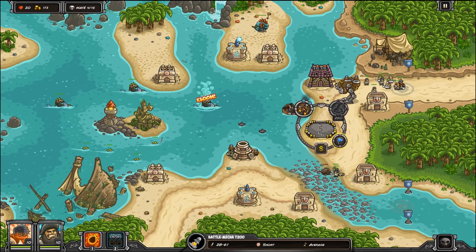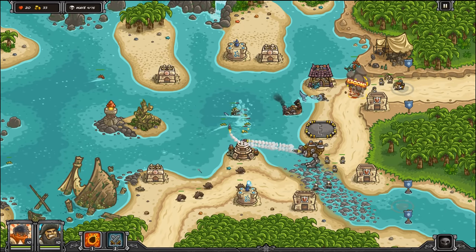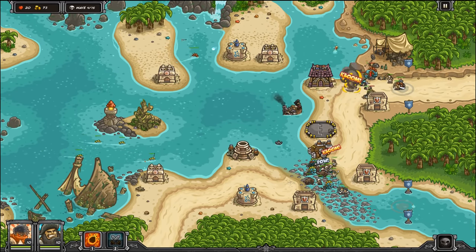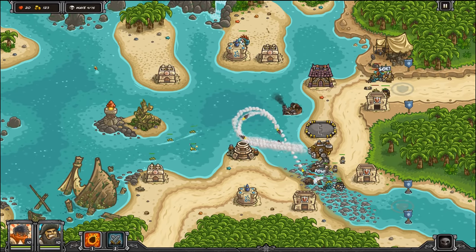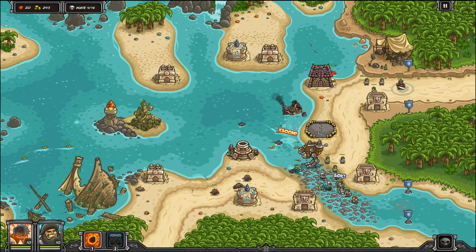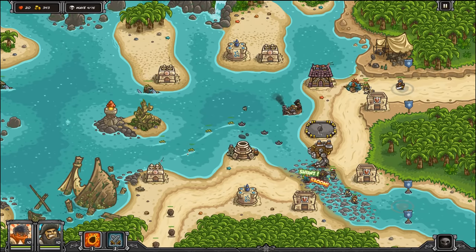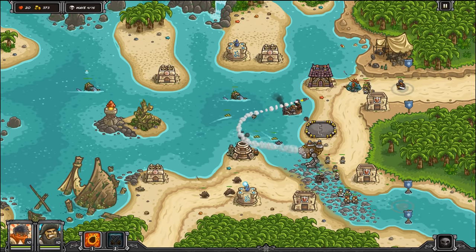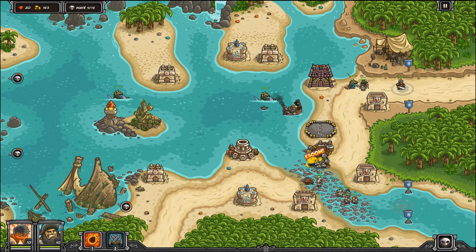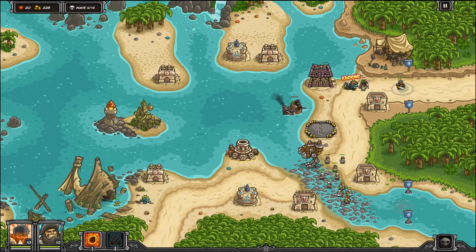If you guys haven't noticed, the Zeus-looking statue in the middle there — Poseidon — you can repair it for 500 bucks and it gives you basically a really strong attack, kind of like a grouped damage attack. But you can only use it once every wave or so. It's a very, very long cooldown. So for 500 bucks I don't know if it's worth it. Maybe you can try it out if you want to, but if you get every single one of your towers already built to where you want them to go, getting that is definitely not a bad thing.